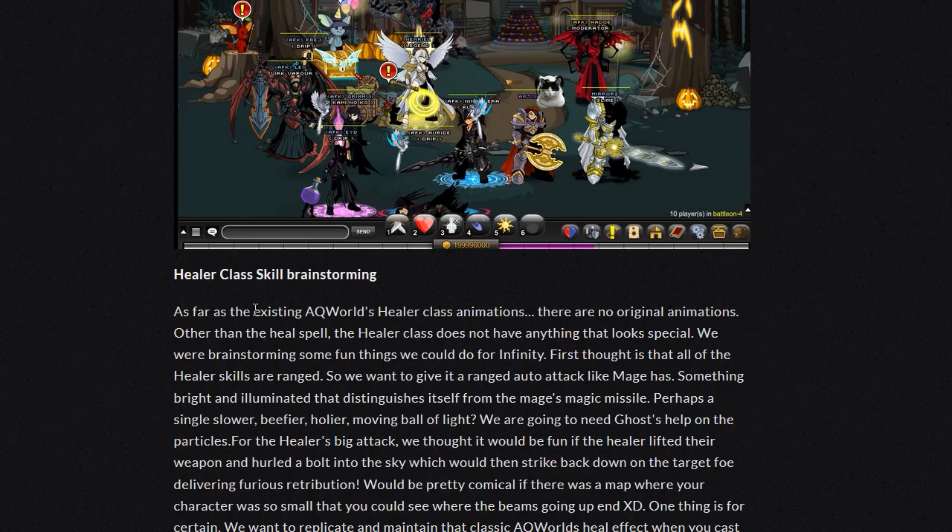Healer class skill brainstorming: as far as the existing AQ Worlds healer class animations, there are no original animations. Other than the healer skill spell, the healer class does not have anything that looks special. We're brainstorming some fun things we can do for Infinity. First thought is that all of the healer skills are ranged, so we want to give it a ranged auto attack like Mage has — something bright and illuminated that distinguishes itself from the Mage's magic missile. Perhaps a single, slower, beefier, holier moving ball of light?